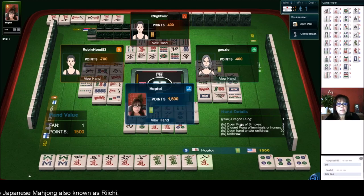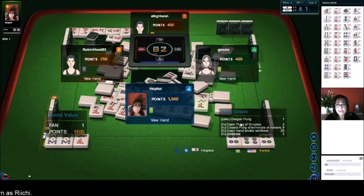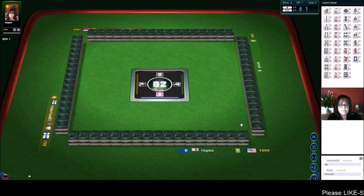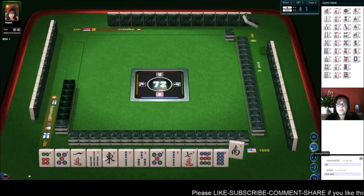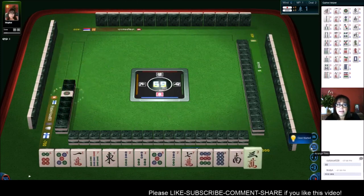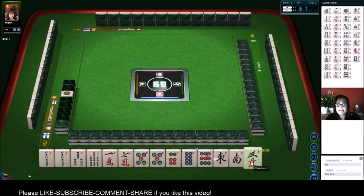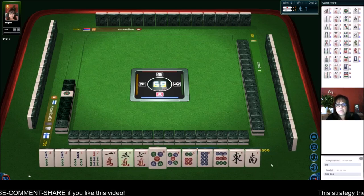Sometimes I am greedy and I want to stack yaku — if it works out, great. But if you're ready to win, play to win, even if it means a low score. That's not necessarily always true, because if you're behind and you want to get ahead — for example if you're in fourth place, you might want to play a higher scoring hand to get out of last place. So in this case I hope that was the right thing to do.